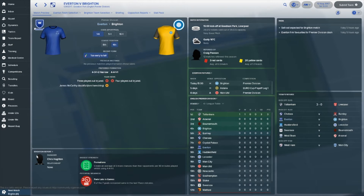Down at the bottom we've got the Brighton report — their biggest strength and their potential weakness. They tend to fade late in the game: four of the seven goals conceded have come in the last 15 minutes, so if we're drawing or losing we can push on. The referee is Craig Pawson, averaging one yellow card a match — useful to know.